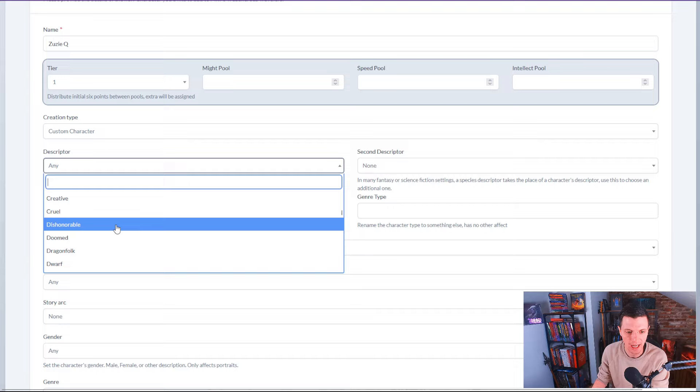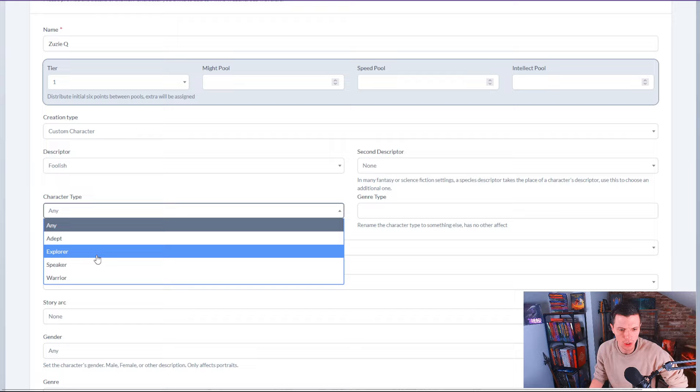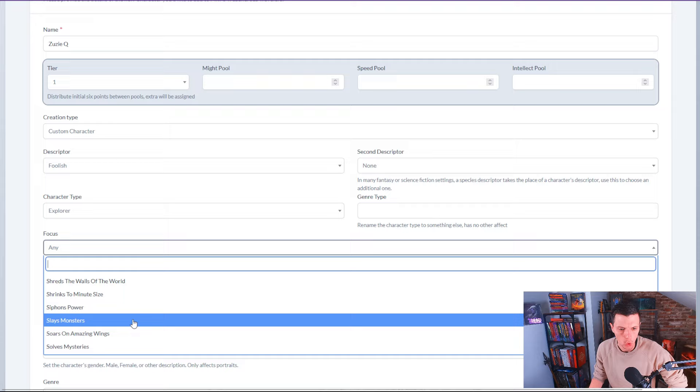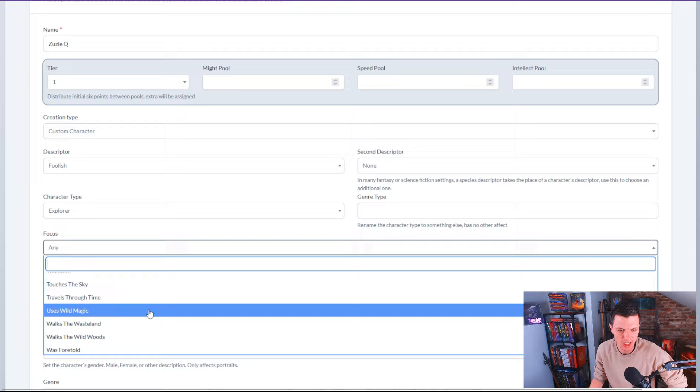Appealing, brash, clever, craven, cruel, dwarf, exiled, fast — I read 'fart' for some reason — flutter, foolish. Susie Q is a foolish explorer who uses wild magic. Let's give her the combat flavor, story arc of theft, she's female, and genre science fiction. That's all you need to do.